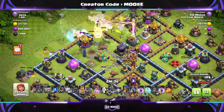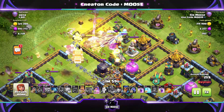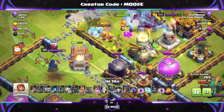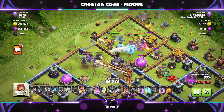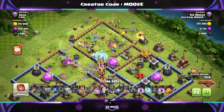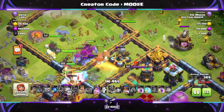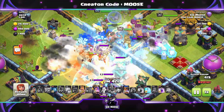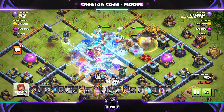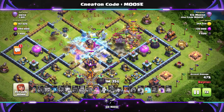Sometimes you're going to need to funnel - maybe use a Yeti on one side, Yeti on the other side, then a couple of Witches to help funnel into the base. Use that Grand Warden ability nice and early, and keep hold of Mike the Minion. Don't put him on the battlefield yet, because think of Mike the Minion as your 5th hero. You've got the Grand Warden, the Royal Champion, and Michael the Minion - he's more powerful than any of the heroes. He does have a special ability, but I won't show you that just yet.